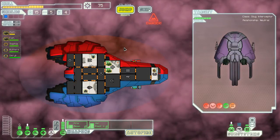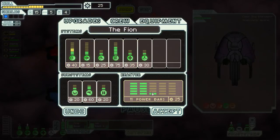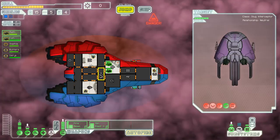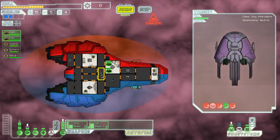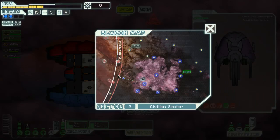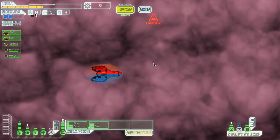We've got 75 scrap — we should probably buy the next shield level, which we really should have had at the end of last sector. Then we gotta get our engines up ideally by the end of this sector, because we're doing a teleporter strategy. The scrap should be rolling in moderately quickly.